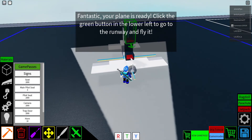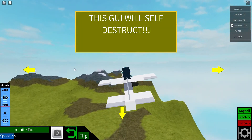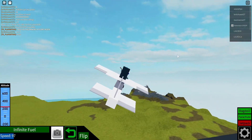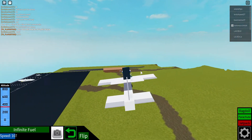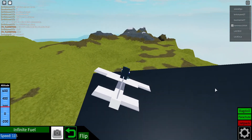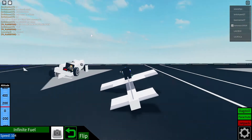I'll place it here and press — whoa! Look at this guys, we're flying in the air! Look at us! That is how you build a plane. Can I land it? I'm gonna land it. Infinite fuel! Let's try and land it. Oh god, oh god — we're gonna crash! Oh, I've landed guys!